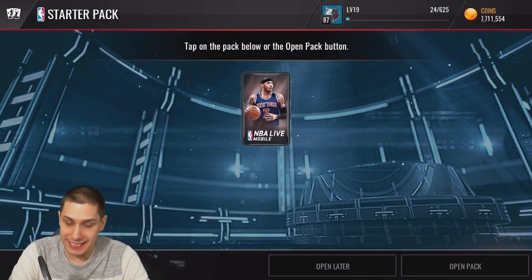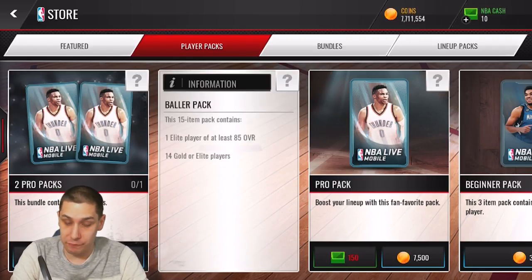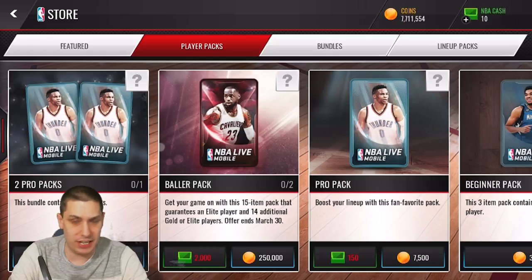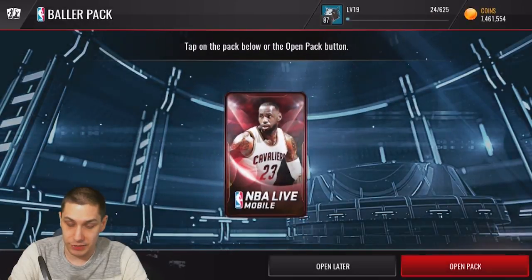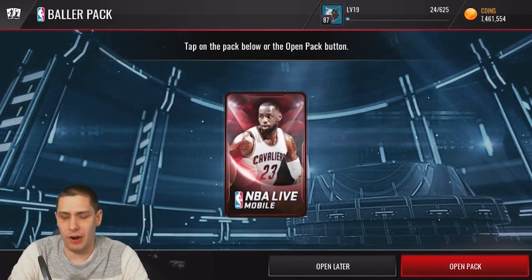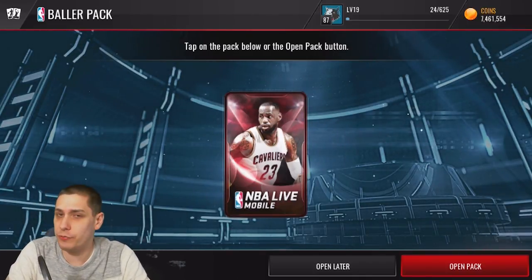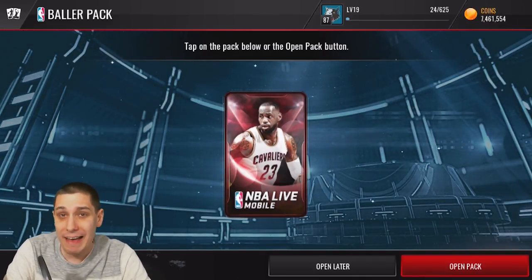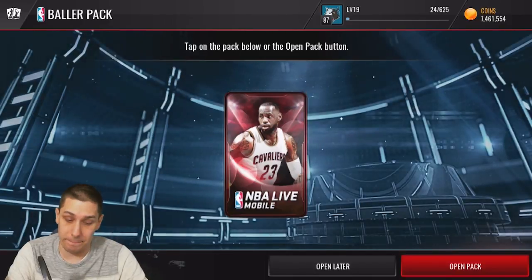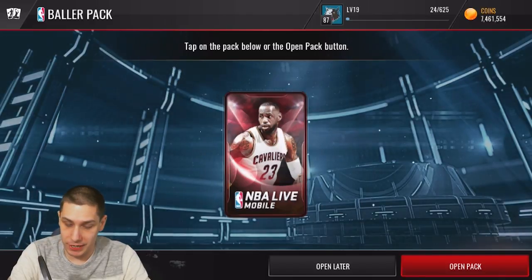Let's hop in and grab ourselves a Baller Pack. These things are 250k — you get 14 gold or betters and one guaranteed elite. It doesn't look like there are any collectibles inside them. At 250,000 coins, I think this might be the most expensive coin pack they've had in the game — you guys let me know in the comments below. I haven't been playing the whole year so I'm not totally sure, but I'd imagine 250,000 coins is way more than most other packs. Let's hope we pull something good — let's open this thing up.